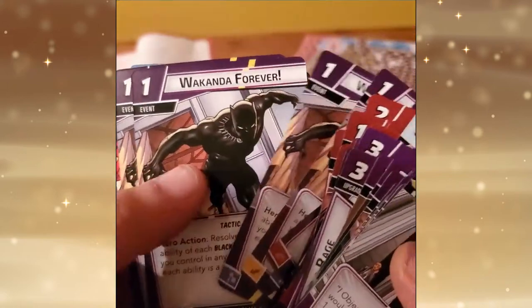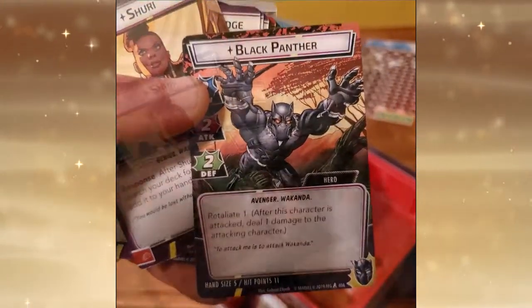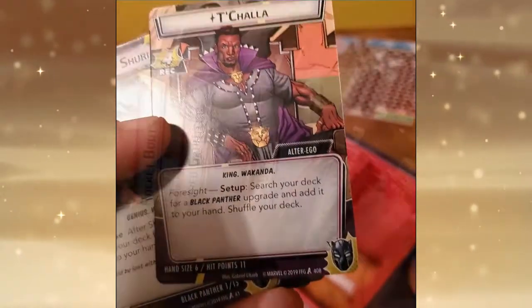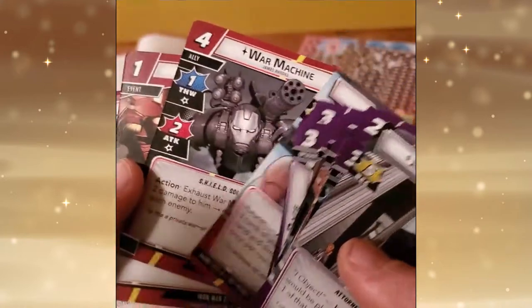Now we're getting into a little Wakanda forever here, so this has got to be the one and only Black Panther, or T'Challa. You can see it's got the Alter Ego on one side along with the hero side, and that's of course the standard setup for each of the heroes.